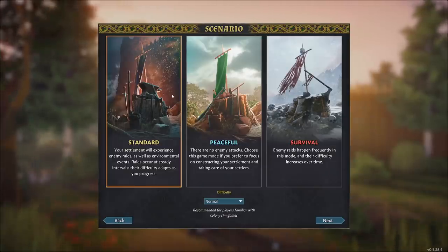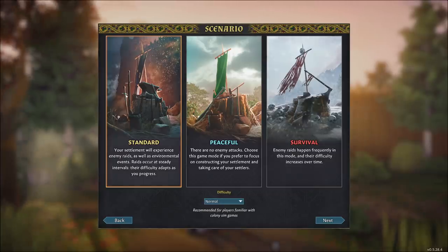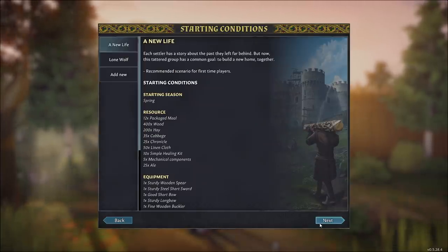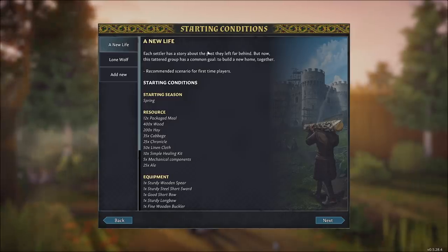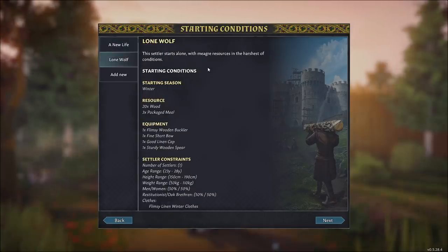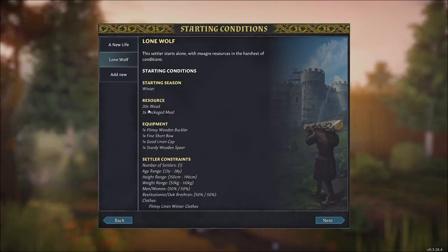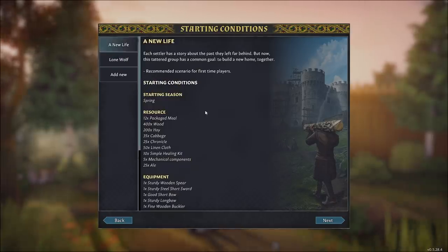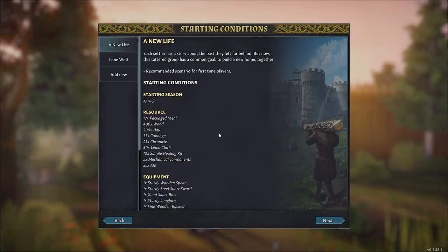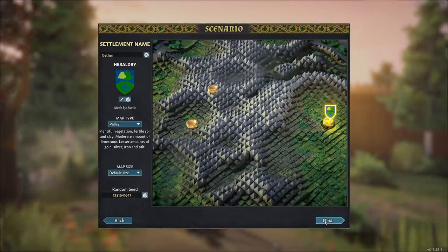Let's jump into a new game and take a quick look at this. We've got different types of scenarios to choose from: no attacks, lots of attacks, or standard, and even then we've got a difficulty selector as well. A couple of different starting scenarios — new life, the standard one, we're going to start with three people and some resources. Lone wolf, we'd start with a single person and less stuff. Very reminiscent of RimWorld, and that's a good thing. No complaints — it's an excellent game.